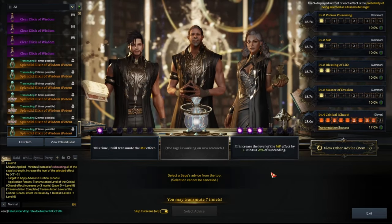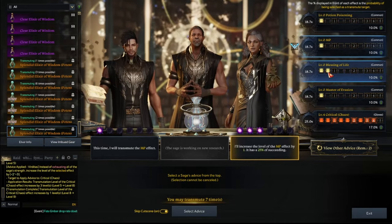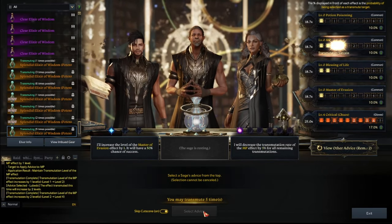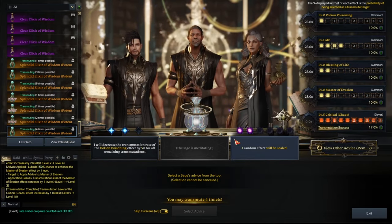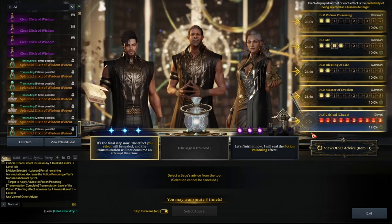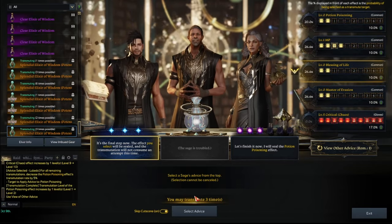Okay, we got the exhaust option. So now we juice that up. Beautiful. And then here, we want to — let's see. Increase that. We'll do this because we do have a point on blessing of life, so we can maybe get a transmute on blessing of life instead. And of course it doesn't. It's fine. We'll do this one. That's fine. Master evasion 50%. Whatever. Okay, we got critical. Decreased potion poisoning — I'll always take that. This one, we'll try to go for a free turn here. We did that. We did it. Get it.